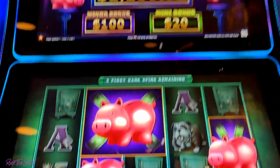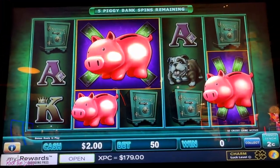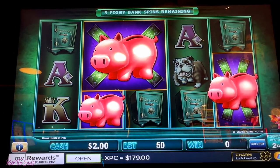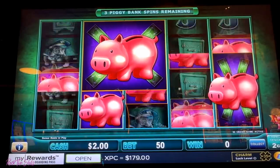So these are the progressives at the top of the machine. The grand is really high — that's another thing I look for. The major recently went off but you never know when it's going to go again. One dollar bet, two cent denom. Let's see. And we're only six dollars in.